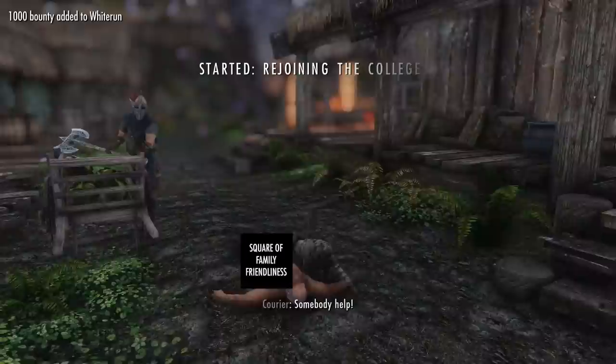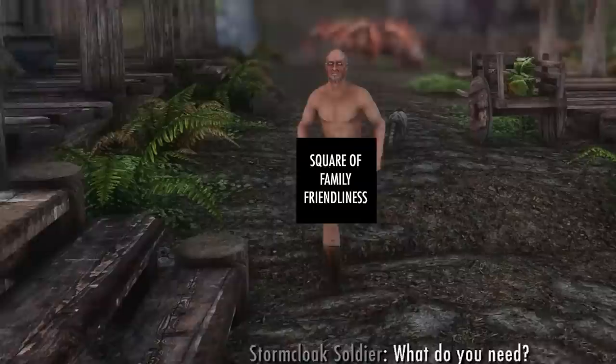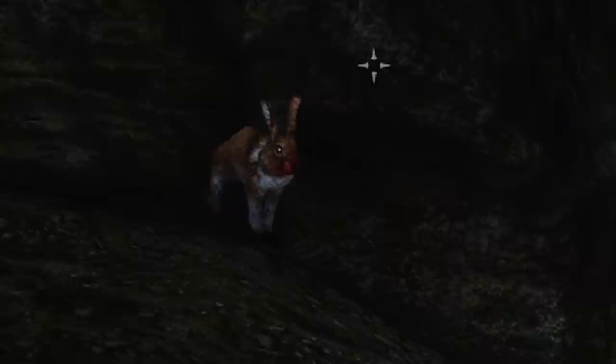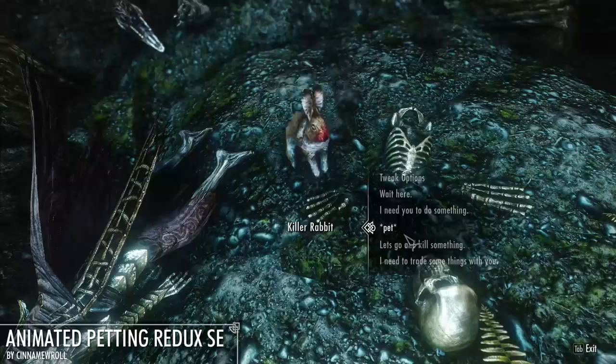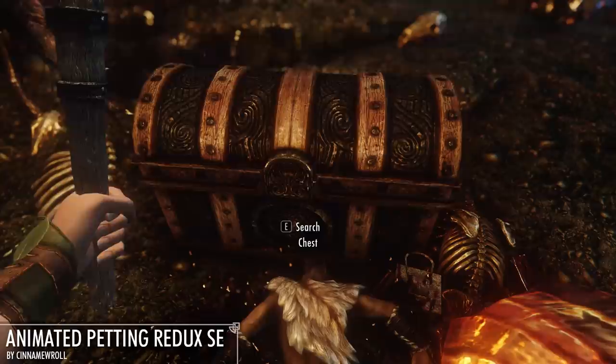I shot him in the face, got kicked out of the college, and decided to chase down a new rabbit companion. He was inside of Honeystrand Cave, where also a dead dragon laid for absolutely no reason. As far as I know, dragons don't spawn in caves, but since when has logic ever mattered in Skyrim? The rabbit was getting viciously mauled by a cave bear. I questioned its legitimacy as a rabbit. My suspicions were correct — it had blood on its face, probably came from the movie Monty Python, and essentially did not allow me to interact with any of the dialogue choices whatsoever, which is a bug I haven't seen in my close to 4,000 hours of playing Skyrim.